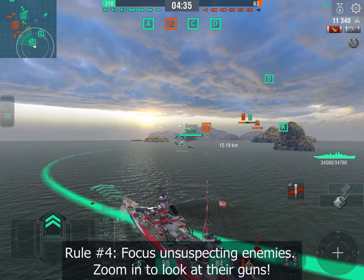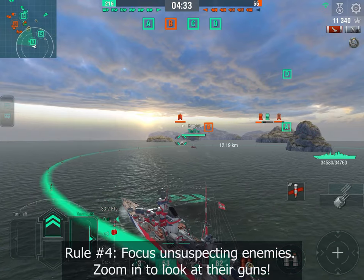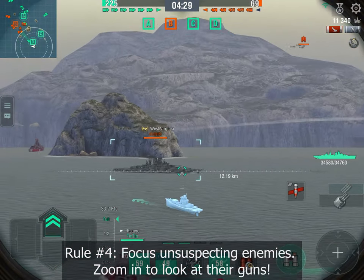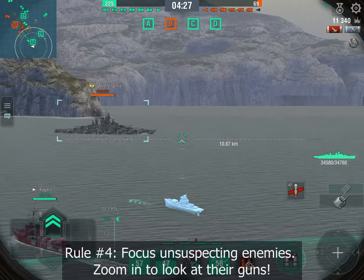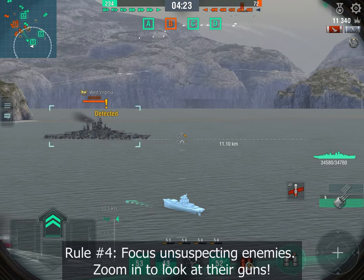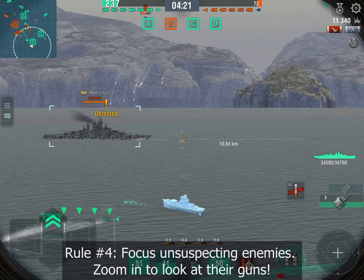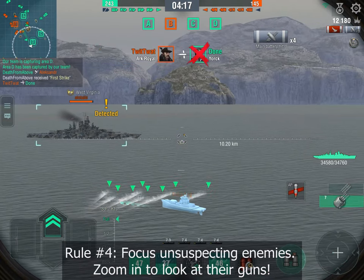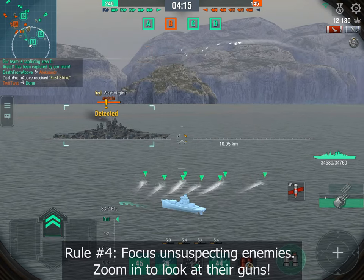Rule number four: focus on suspected enemies. How can you be sure an enemy isn't looking at you? Simply zoom in and check the position of its guns. Here, for example, that West Virginia is absolutely not looking at me — it will take him more than 30 seconds to turn his turret, so I get 30 seconds of free fire.